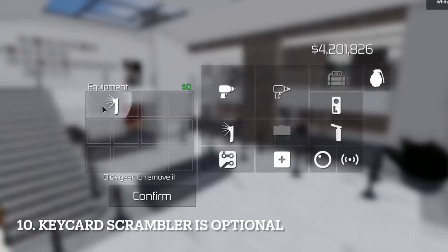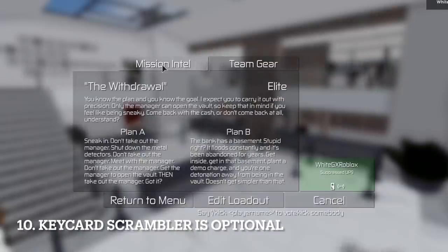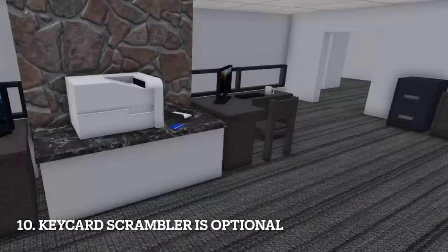From my personal experience, you might only need two breaching charges for the money gates even on Legend difficulty. You don't need a keycard jammer — you can actually find a keycard laying around the bank. It can be here, here, here, here, or here.